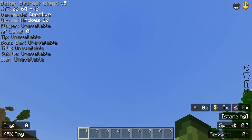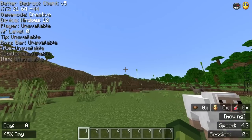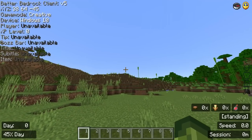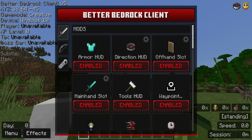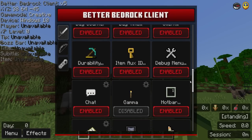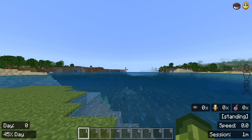One thing I noticed that's quite annoying is there's a giant wall of text on the top left of your screen. It's great to know your coordinates, game mode, and device, but if you want to get rid of it, go into Settings, double tap on Menu, scroll down to the Debug Menu, and simply disable it.